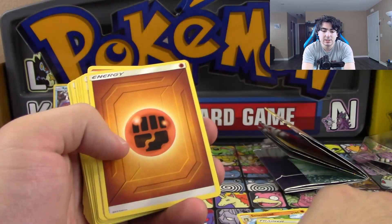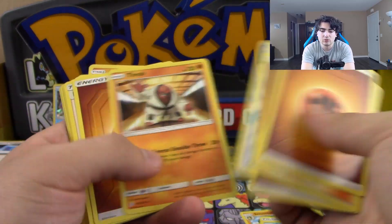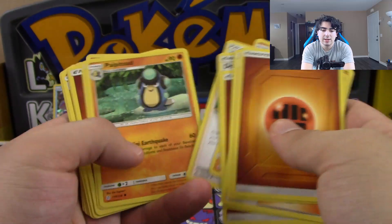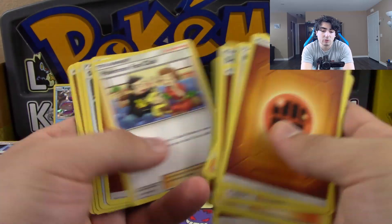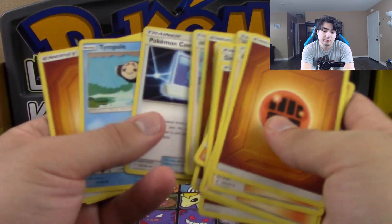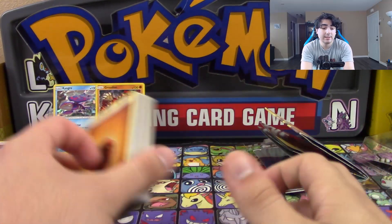Tate and Liza again, Seismic Toad, another Hau, Draw Energy, Throwtrap, Lillie, Cynthia, another Garchomp, and the non-Shatterfoil Groudon. All in all, not bad at all.